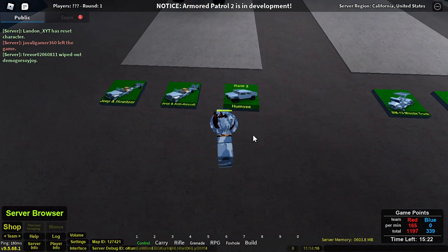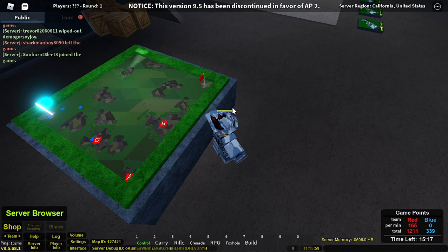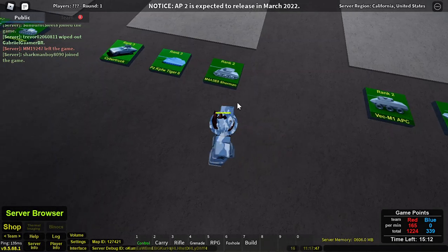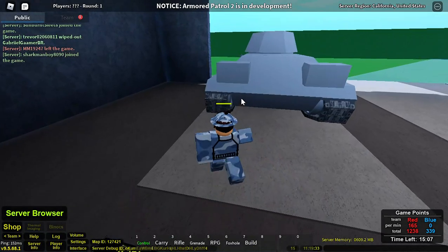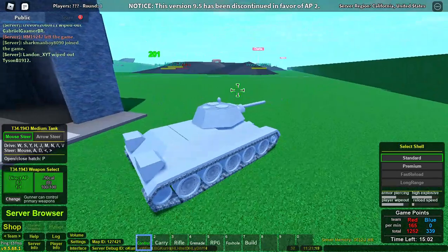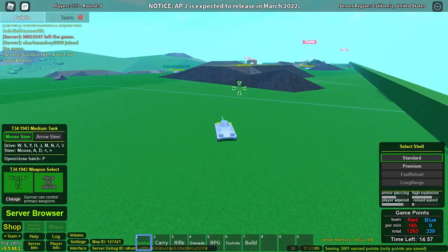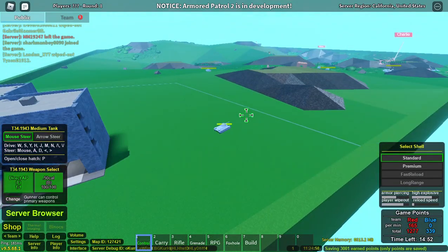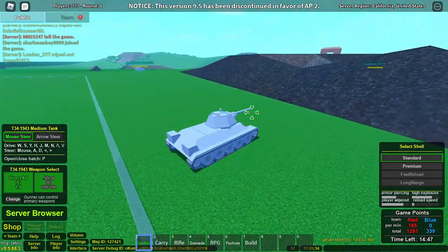I'm going to grab a vehicle. There is quite a bit of stuff to choose from. I'll just take a look at the map over here. Red has captured pretty much every point, so I'm going to go in with a bit of a heavy vehicle. I'm going to grab the T-34. This is a Soviet tank from World War II. Let's get started. I'm actually going to see if I can bump up my graphics by one just so that it can see a little bit farther out. Looks like lag is not too bad, and that's perfect.